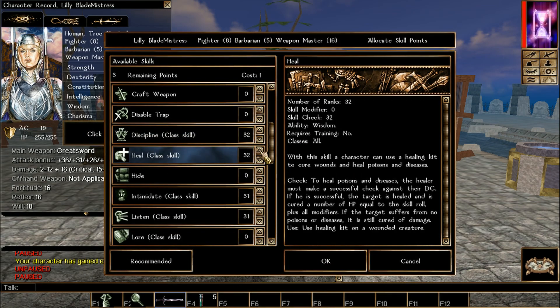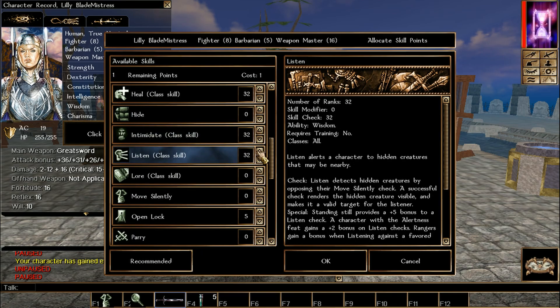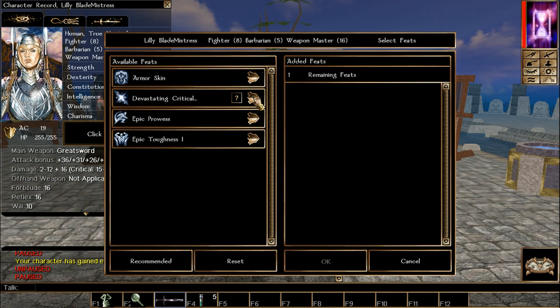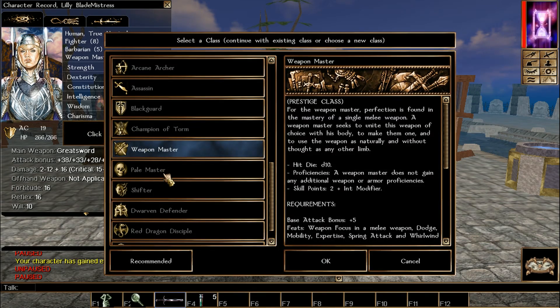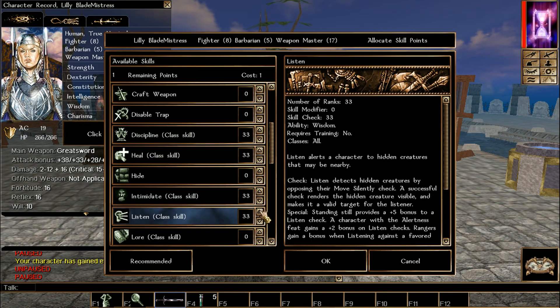Now we're getting Devastating Crit next time we have access to a feat, because that's really good. Anybody who doesn't survive a Fortitude save gets killed by this sub-feat — and of course that only triggers when a critical hit happens. We level up to 40, getting some nice feats going.